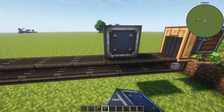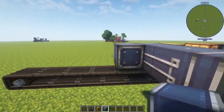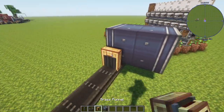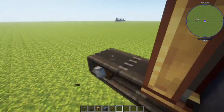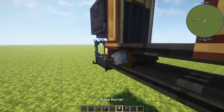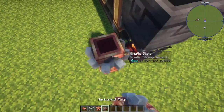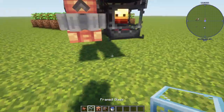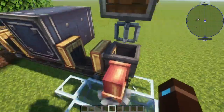Drag this out and put an item vault here. I have it like this so you can extend this out to be really big if you want — I'm just going to be doing a two-by-two. Shorten this so there's one block after that. Put a blaze burner at the end, a basin, brass funnel, and put a mechanical mixer on top. Put a pipe, mechanical pump, fluid pipe, and remove the bottom pipe. Put glass around here, then place water to create an unlimited water source.